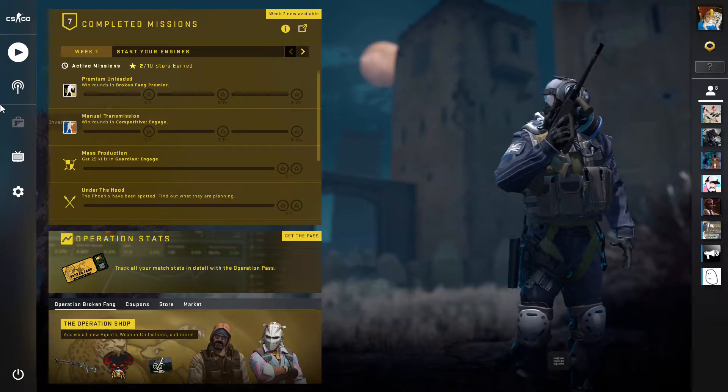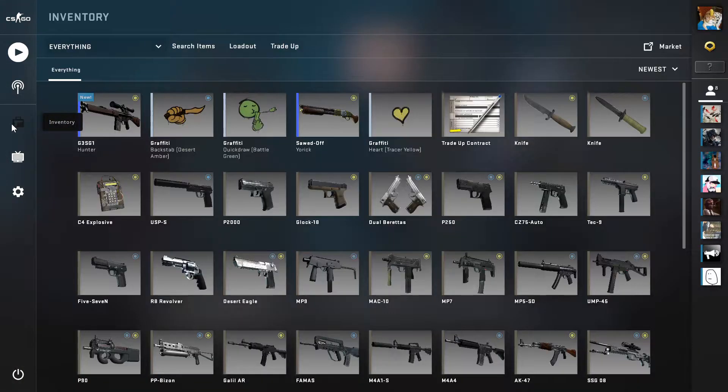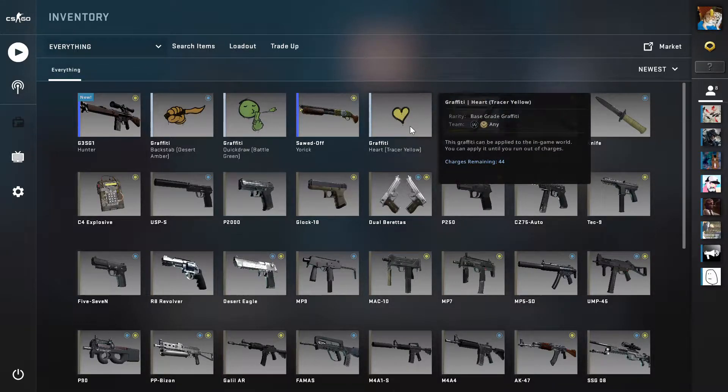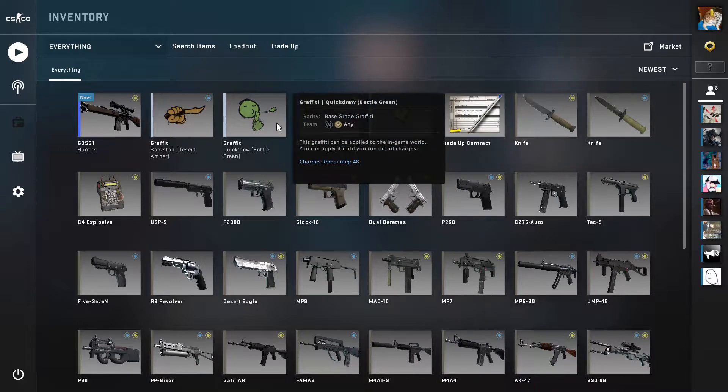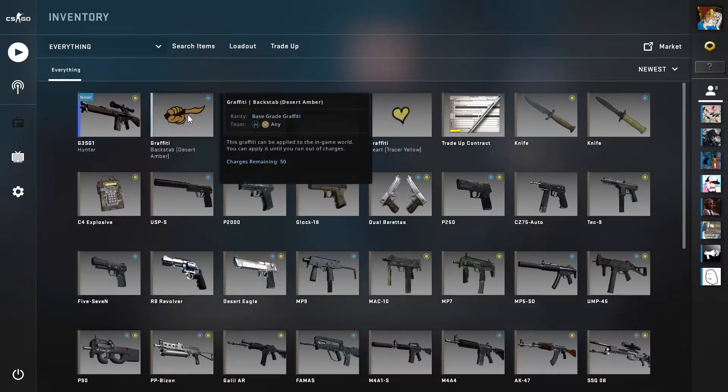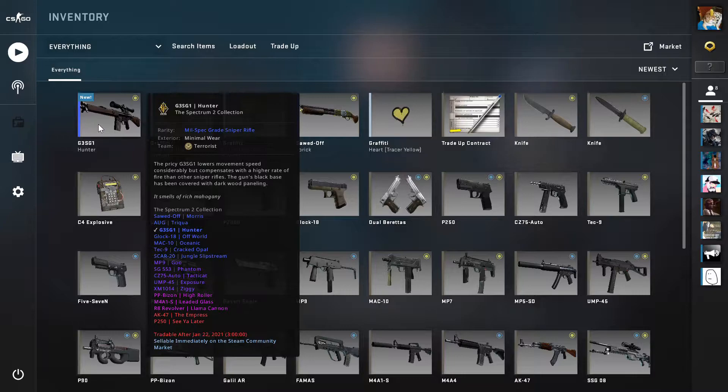Let me show you my inventory right now. You can see I have just a few things: graffiti, a heart tracer, yellow sawed-off Yorick, quick draw, and backstab.